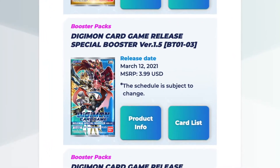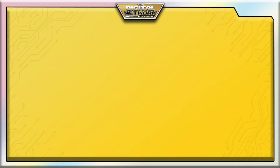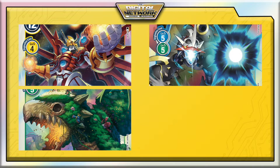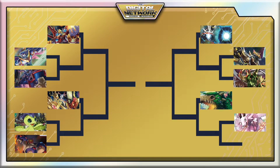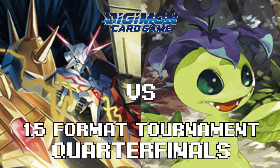Special Booster 1.5 completed BT1 through 3 for the English format. The set introduced new powerhouses like Shine Greymon, Sarismon, and Imperial Dramon, while upgrading older decks like Red Omni. These four decks will receive a buy in the first round of a 12-deck format to see which deck will come out on top. Welcome to the 1.5 Special Booster format tournament.